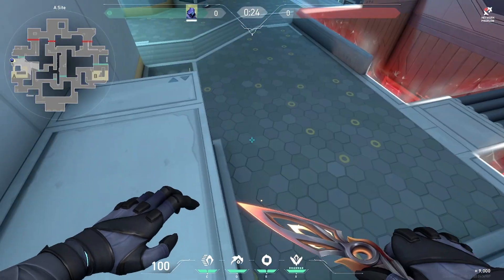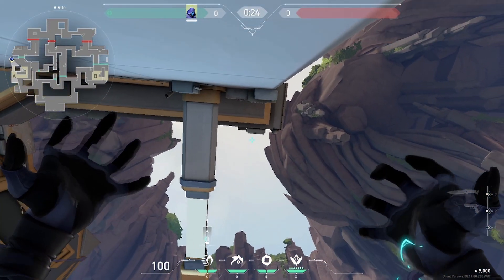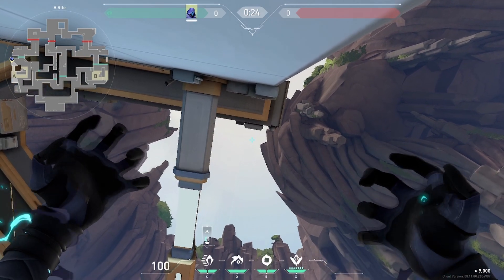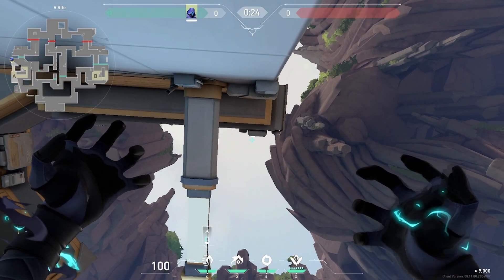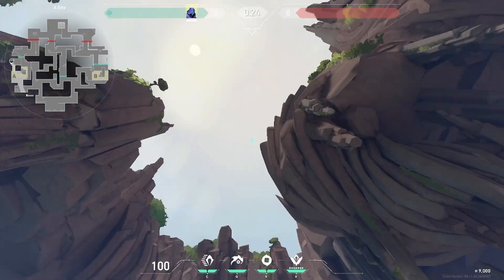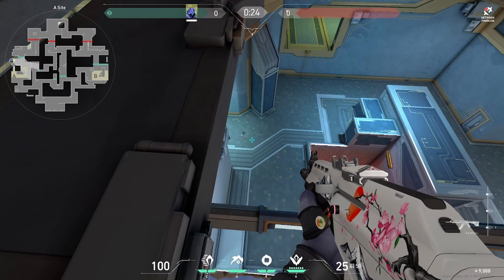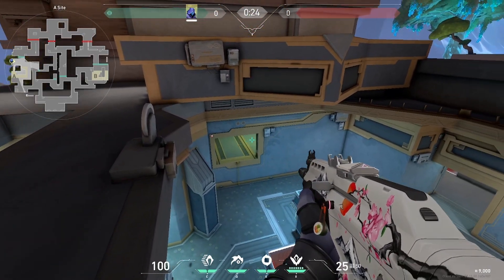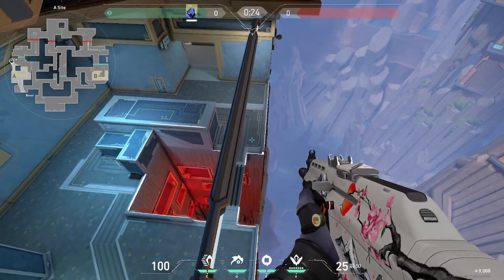You can jump up here on A site on this little box, jump on the lid, jump up here, get your teleport out. If you look this way, bang, right there. People come in from mid and they ain't gonna look up here — they'll look over here, they'll look over here, and they just won't find you up here.